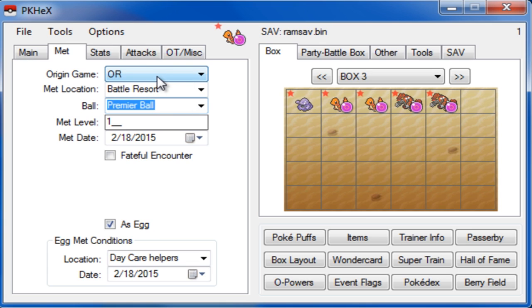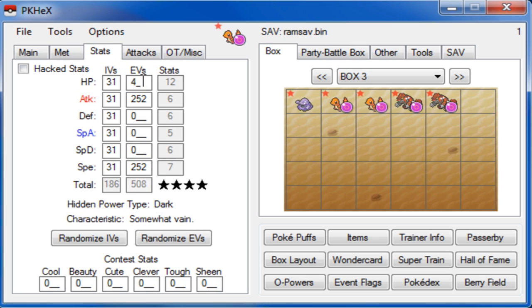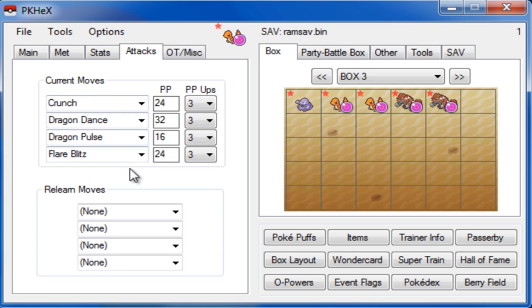Like if you want to change to X and Y, it would be Lumiose City. Now let's go to Stats — just make sure that EVs don't exceed 508 and that you don't put any IVs higher than 31. And for this Pokemon, if you want to make it an Attack or Special Attacker, you don't even have to have the IVs full in either Attack or Special Attack. Very important: go to Attacks and make sure that all the Relearn Moves are set to None, because this can mess your Pokemon up if any are filled in.